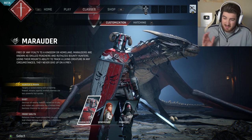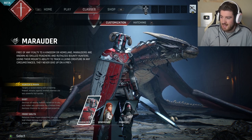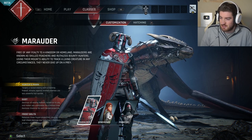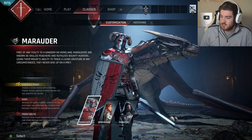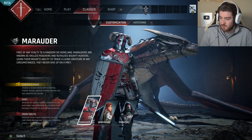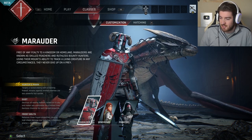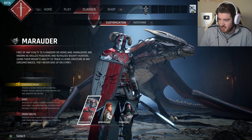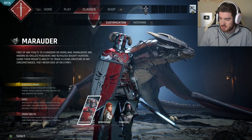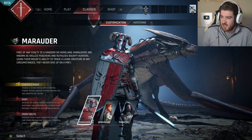So the Marauder — he just looks badass, doesn't he? He targets a locked enemy with a tracking fireball. Attacks against marked enemies are less powerful but quicker. He has a Gust which destroys all enemy fireballs locked onto you and makes you unlockable for a limited time, and restores stamina for each denied projectile. And it has Frost Bolts — releases three frozen projectiles causing high shield damage and reducing a shieldless enemy's ability to steer.